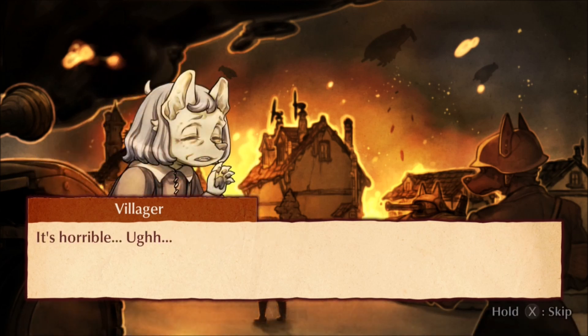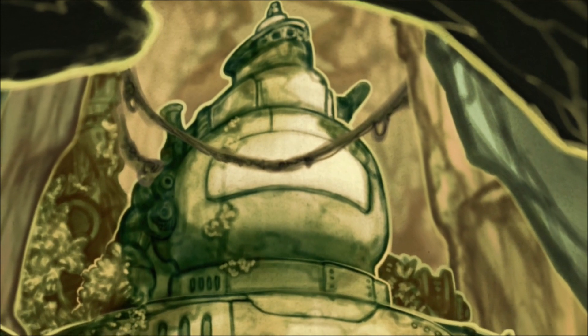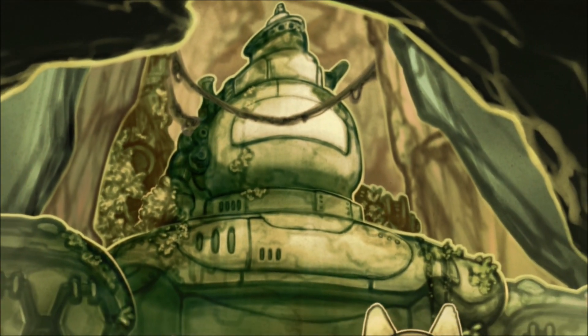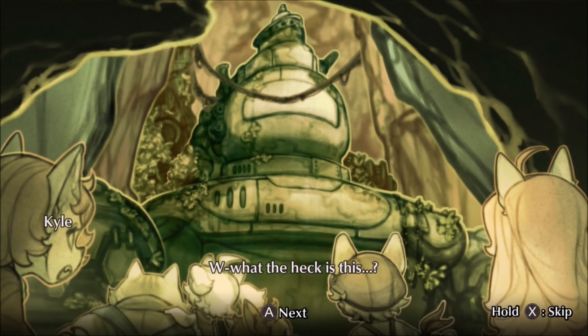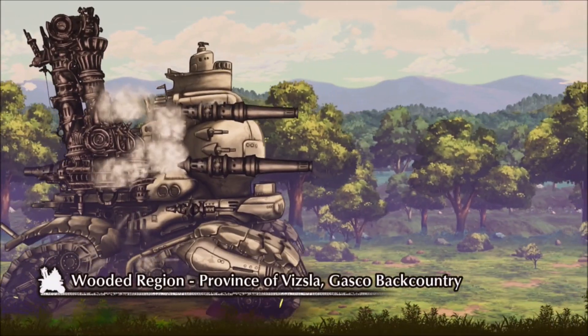Fuga follows a group of children whose village was attacked by the Berman Empire. The children, the lone survivors, heard a mysterious voice who led them to an ancient but technologically advanced tank called the Tyrannus, which they utilized for the rest of the game. All of your fighting, exploration, town building, and character development will be confined to this tank.